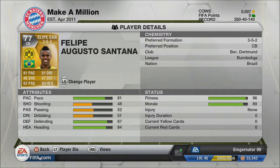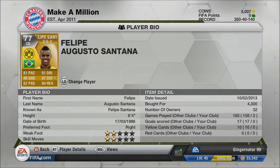Brazilian defenders tend to be really really good — you've got Dante, Maicon, they all seem to have a lot of pace. Felipe Santana has decent heading too. Say you've got a fast striker like Aguero, Darren Bent, or Berbatov coming at you — he'll get back and win the ball. He's 4,300 coins which is worth it for what you get.